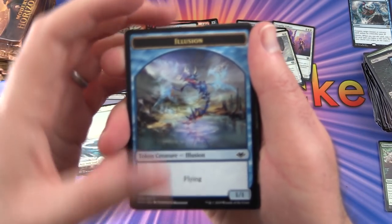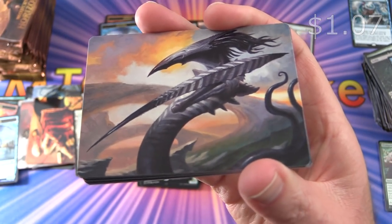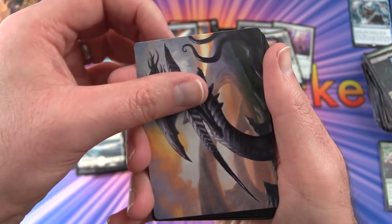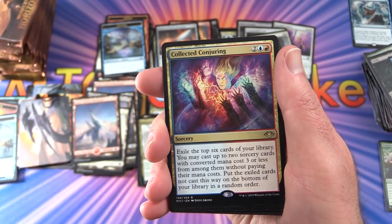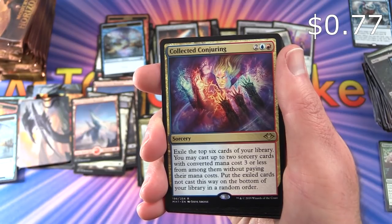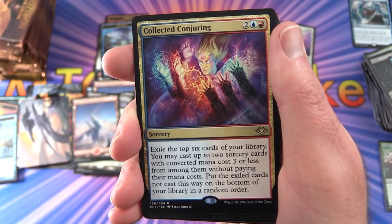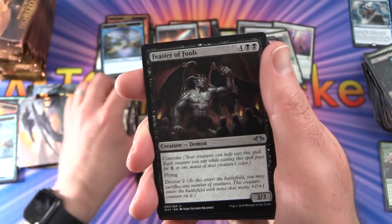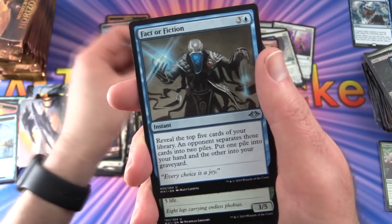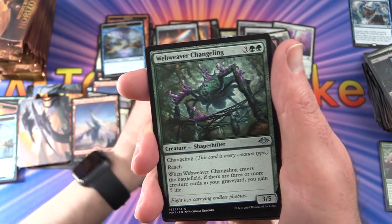Pack 21: Non-foil Illusion token. A Sliver art card! Snow-Covered Mountain. The rare is Collected Conjuring — sorcery for 4: exile the top six cards of your library; you may cast up to two sorcery cards with converted mana cost 3 or less from among them without paying their mana cost; put the exiled cards not cast on the bottom of your library in random order. Also Feaster of Fools and Webweaver Changeling.